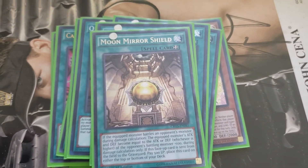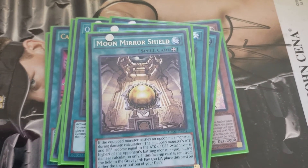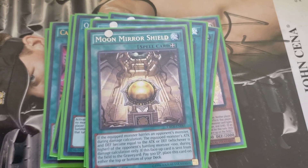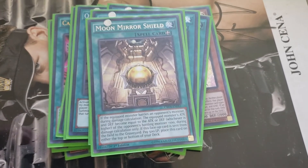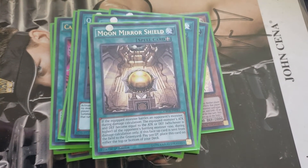Moon Mirror Shield — because it recycles itself. When it goes to the graveyard, you pay 500, and it either goes to the bottom or the top. I didn't see any need to run it at more than one. Good card to have. I especially like using it with Fossil Dina because Fossil Dina is a little on the small side, so it basically makes him gain attack until he's 100 over whatever it is he's attacking. That is all of the spells.